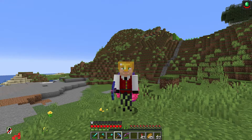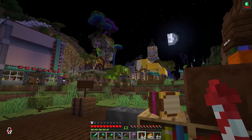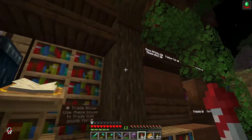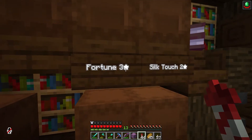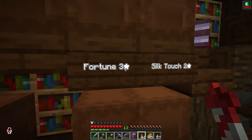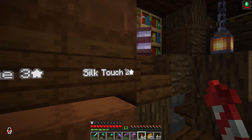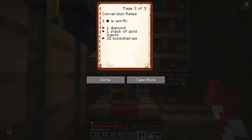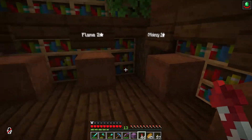I decided to go over to the shopping area at night — probably not the safest, but it looks like it's lit up pretty well. I came to this shop which has books — I was looking for a fortune book. I only have four diamonds to spend and I see Fortune III here. One star equals one diamond, so Fortune III costs three diamonds. I'm going to grab one and that works out.